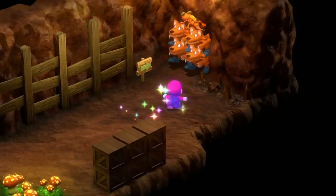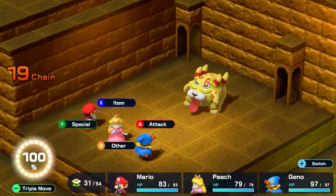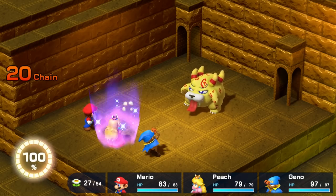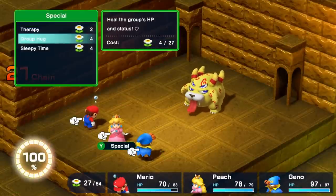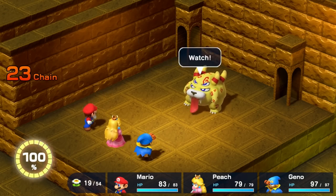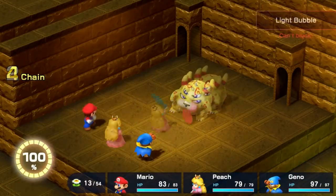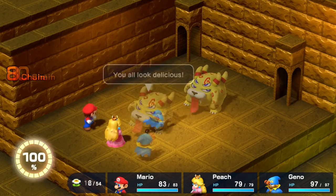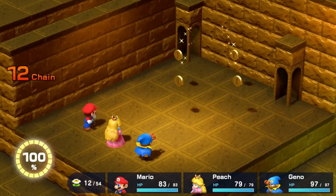I grab the stars in Land's End, getting a few levels in the process, and we head into the lair of Belome 2. Belome 2 likes to create clones of my characters who will then attack alongside him. I start the battle by boosting Peach, and then Belome puts Mario to sleep. But now that I have the Safety Ring, Peach is immune to status effects — that means if anyone has a bad status she can immediately cure it while restoring their HP with a Group Hug. Belome clones Peach, but her clone is the weakest one and goes down to an attack from Mario. We rinse and repeat through another Peach clone, a Geno clone, another Peach clone, and one more Parasol smash from Peach is enough to finish this fight.